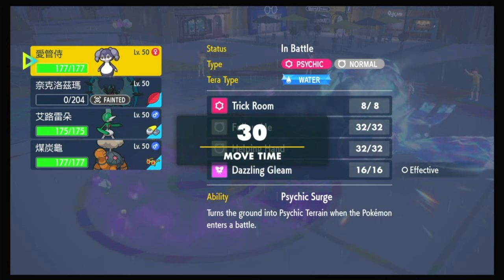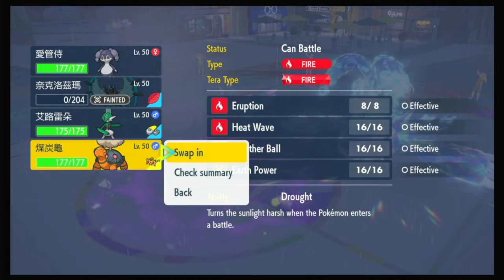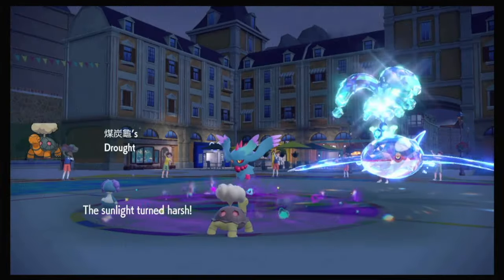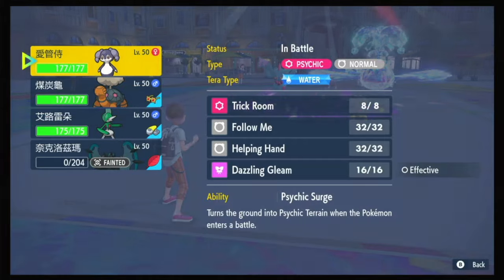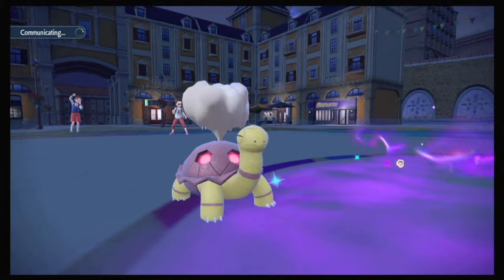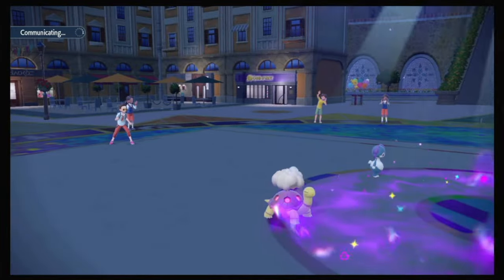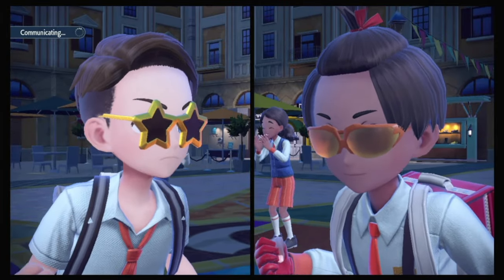If I send in Torkoal here, I can get Trick Room up with Indeedee. I'm doing that to help set Trick Room and actually swapping Torkoal out for Gallade, because I want to try to sweep with Gallade. I assume Kyogre might want to swap out — if it doesn't, then it just starts blasting and I could be in trouble. But that's the nature of this team: you've gotta make the right calls or you're in trouble.